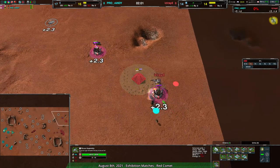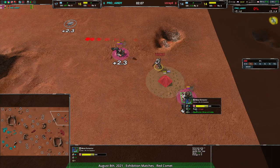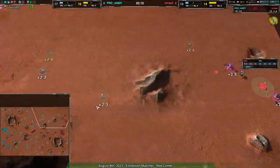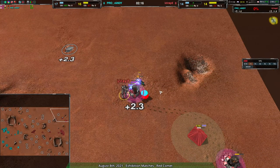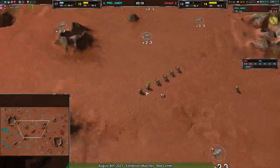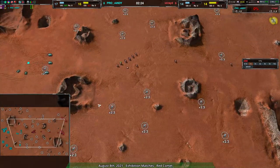Randy over with the darts coming in, slowing down the metal extractors — because it's worth noting they do work at half power when they are slowed down. Randy with nice micro off the darts, almost got it, missed at the last second but it still worked out — they managed to slow down the economy enough.